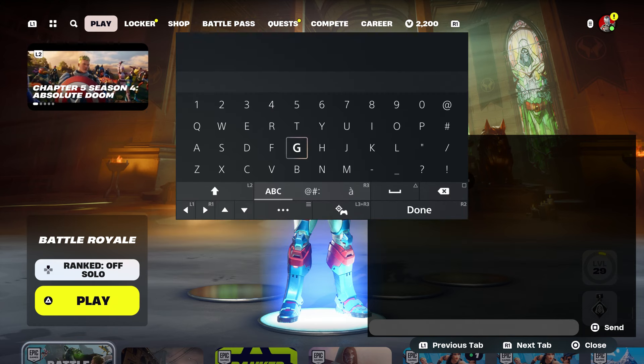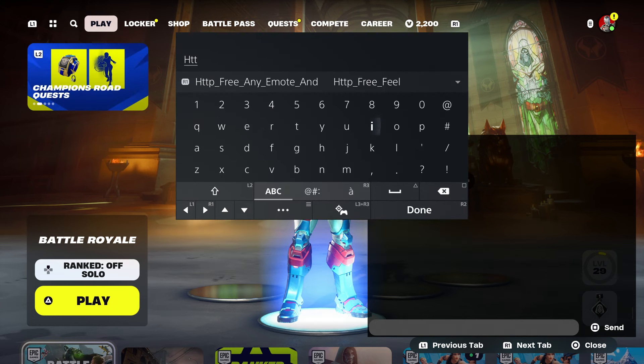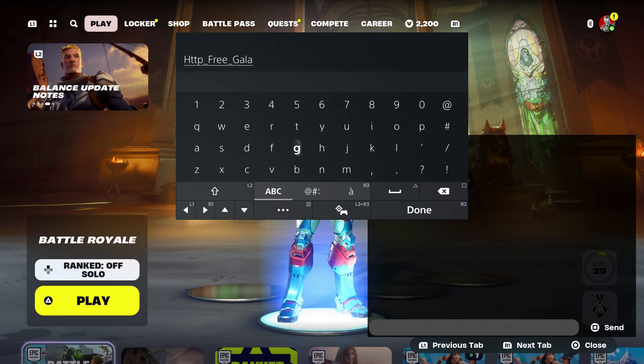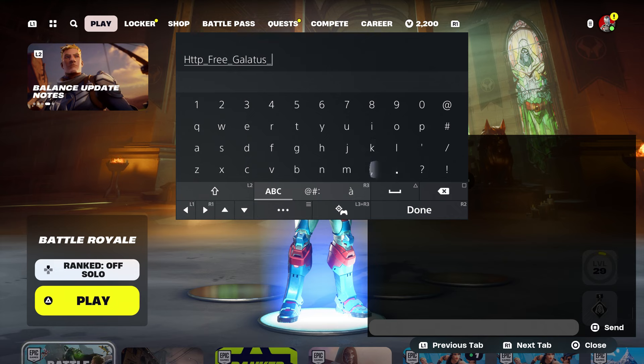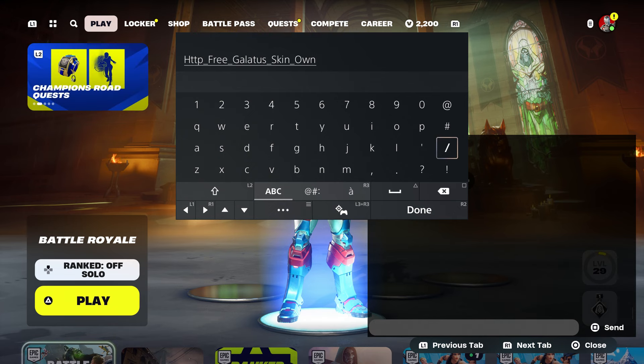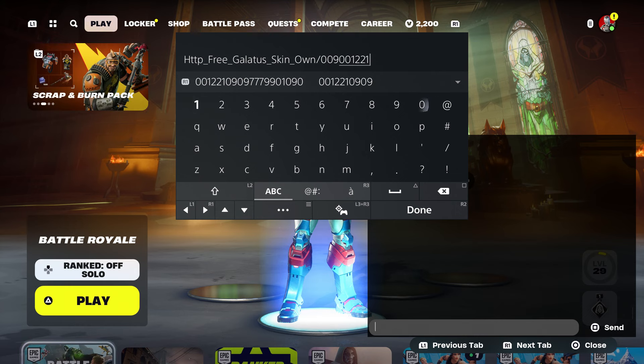What you're going to do is come over here and type in this code: HTTP underscore, type in free, underscore, make sure you type in galactus, then put skin, underscore, and type in own, then put dash zero zero nine zero zero one two two one zero nine zero nine.